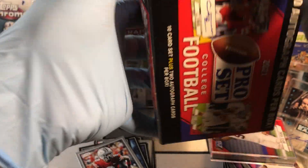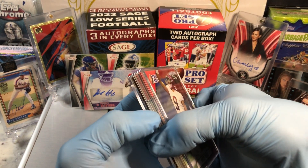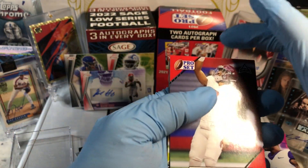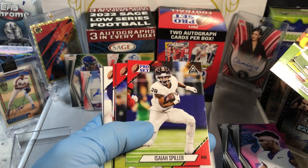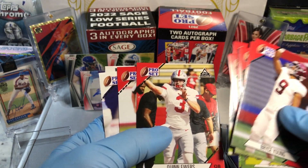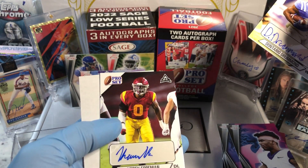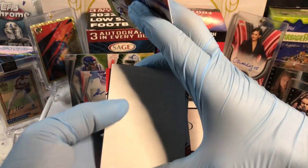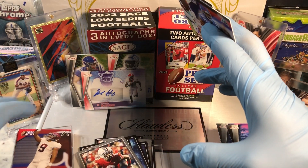Let's see what our Pro Set looks like. The last two cards are autographs. We got a Bryce Young rookie card, CJ Stroud, Carson Strong, DJ Ugalea, Isaiah Spiller, Kayvon Thraibu, Malik Willis, Matt Coral, Quinn Ewers, Spencer Rattler, and Don Terrio Drummond. And Corey Foreman — those are my two autographs. It's a 10-card rookie Pro Set.